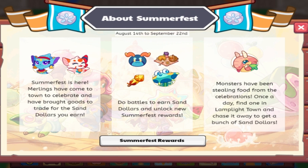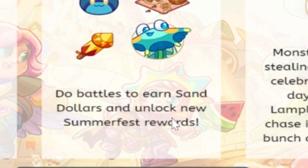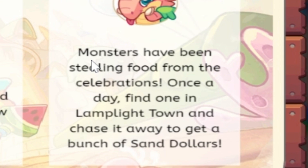I'm pretty sure it used to be later. It says: Summerfest is here. Merlings have come to town to celebrate and have brought goods to trade for sand dollars you earn. Do battles to earn sand dollars and unlock new Summerfest rewards. Monsters have been stealing food from the celebrations. Once a day, find one in Linklip Town and chase their way to get a bunch of sand dollars.